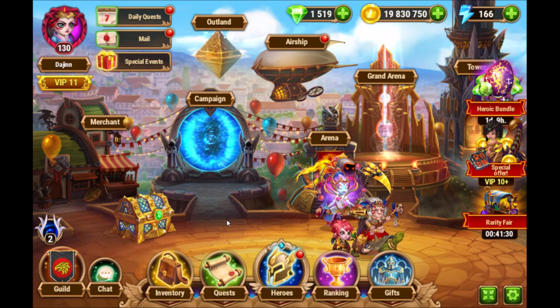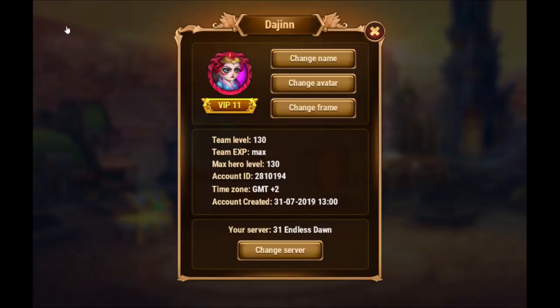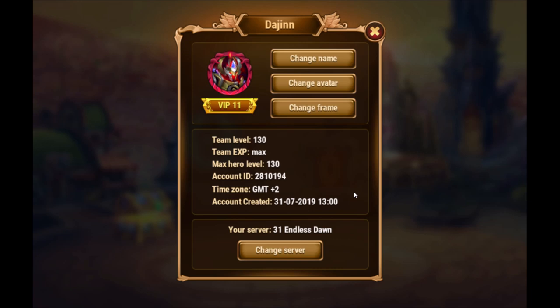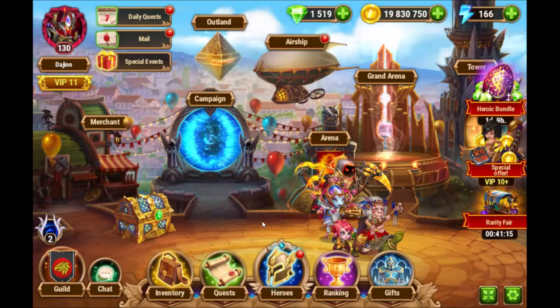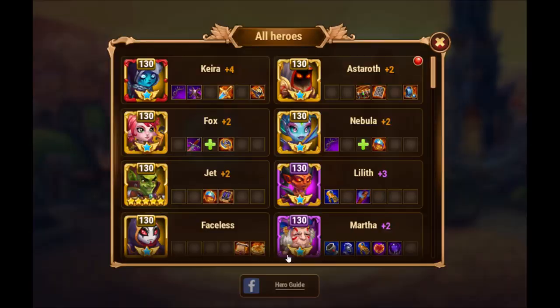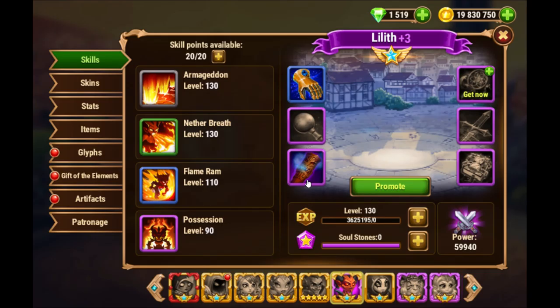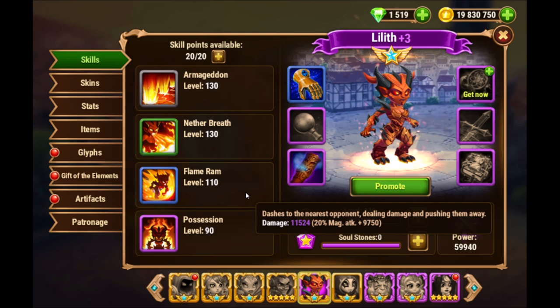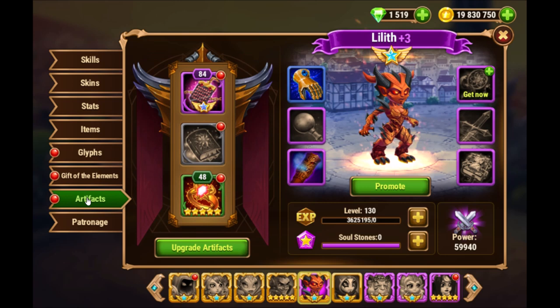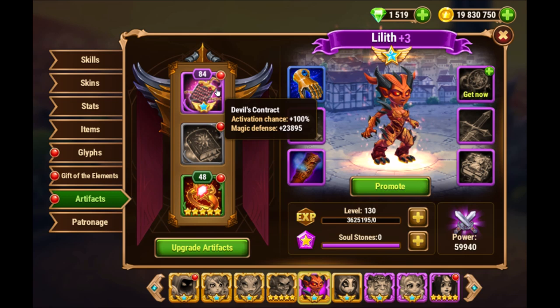I forgot two things. First, I'll put on the new avatar we got from defeating Seymour — I like this one. Secondly, I want to go through the heroes I used so you can do some analysis. Starting with Lilith: she's almost a full circle on Gift of the Elements. I mainly worked on her first artifact providing magic defense, which is necessary for this game plan.